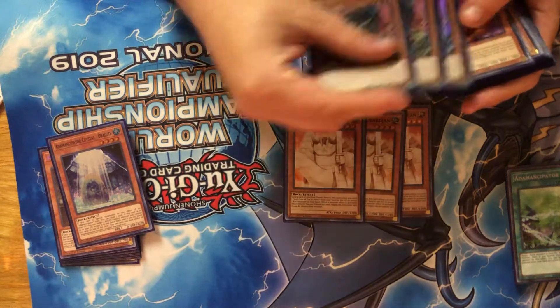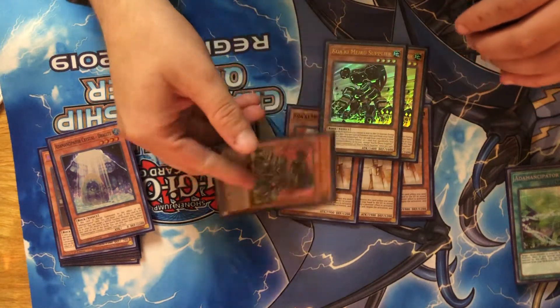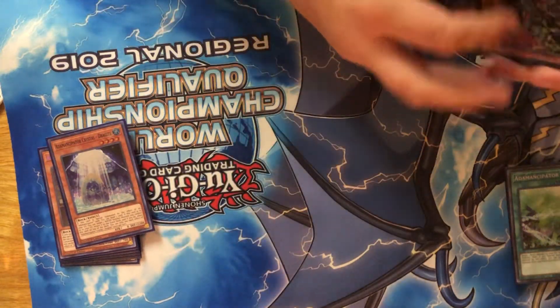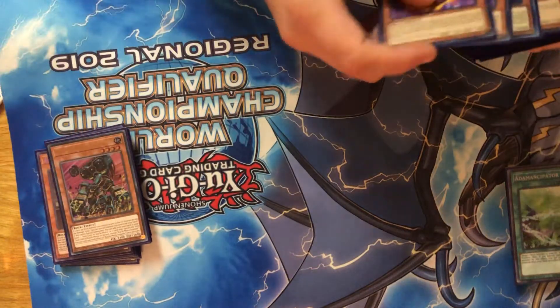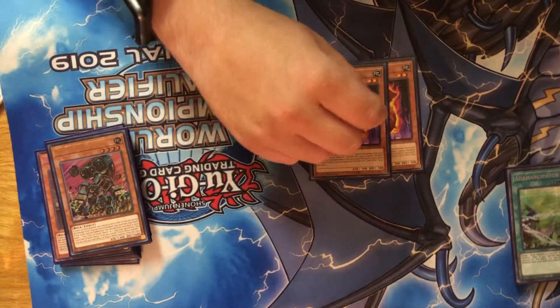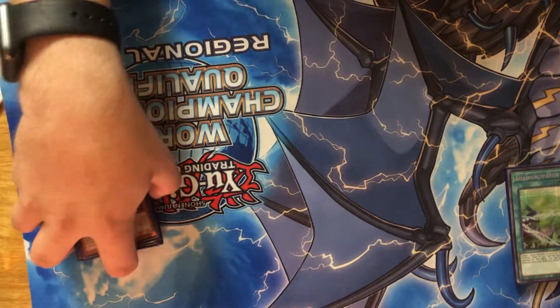3 Guardian, 3 Supplier. Supplier is just a crazy card, and being able to just summon Guardian - crazy card. So cool cards. 2 Doki Doki - this card's kind of a brick sometimes, but sometimes you also just need the 2-star level. And his effect does sometimes come up, but that's really greedy.